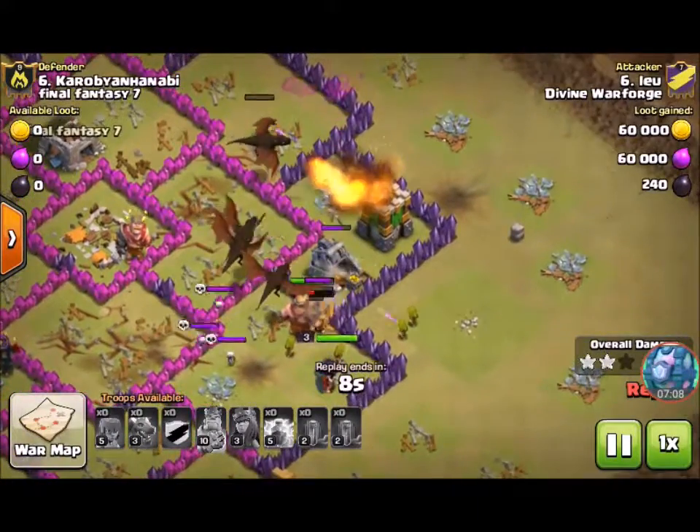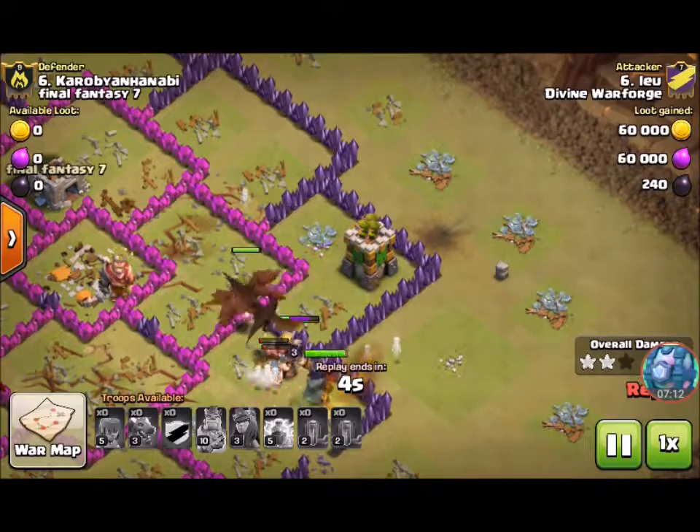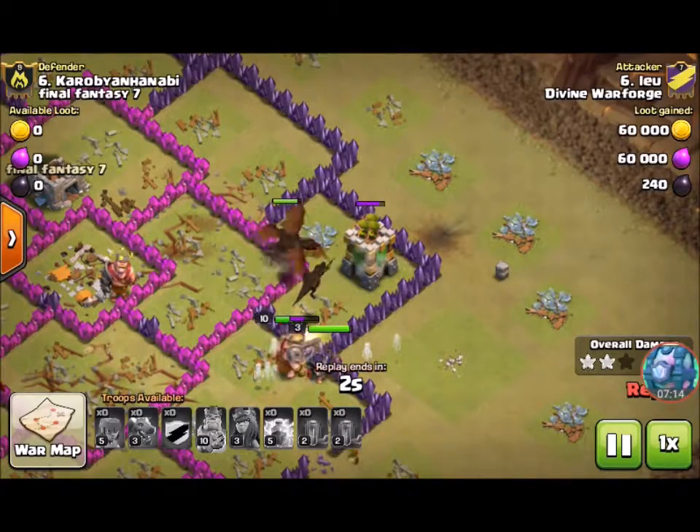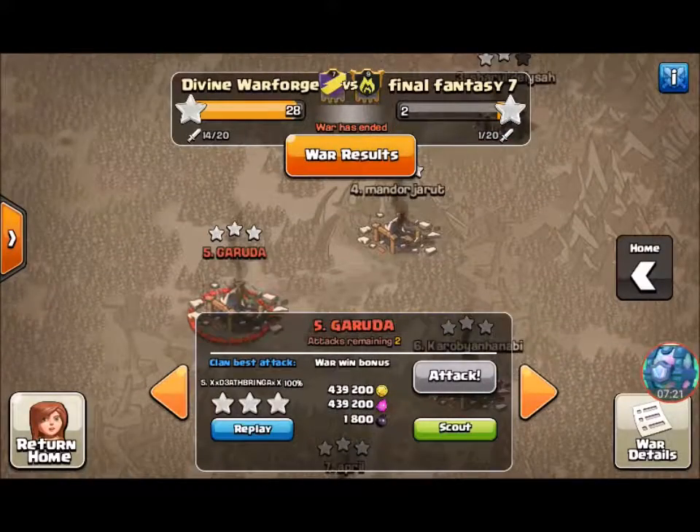Just going to fast forward a little bit — he takes out the skeletons from the skeleton trap, and there goes the Archer Tower. Very well executed attack overall.